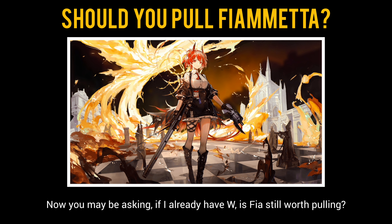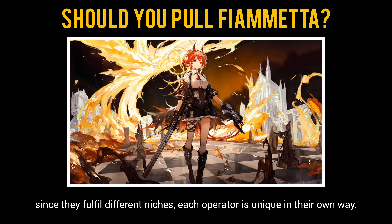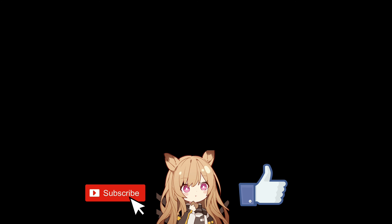If you already have W, is Fia still worth pulling? Yes — W's kit makes use of stuns, while Fia's kit lacks crowd control but focuses mainly on damage. Since they fulfill different niches, each operator is unique in their own way. That's all for this operator guide. Hope this video is helpful in introducing the upcoming operator Fiametta. Do consider subscribing to stay tuned, thank you for watching, and see you in the next video.